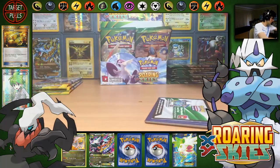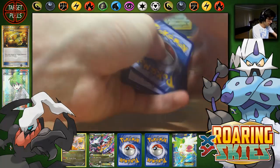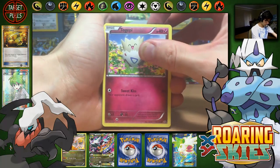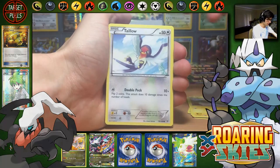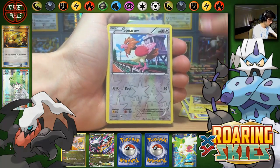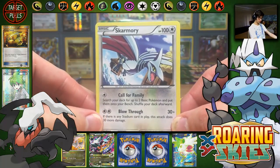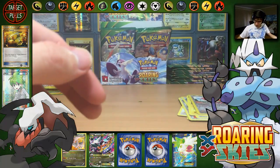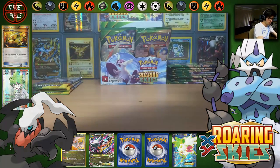We have Togepi, Exeggcute, Dratini, Electrike, Talo, Winona, Rayquaza Spirit Link, Electrode, Spearow Reverse Common, and a Skarmory Regular Rare with Call for Family.